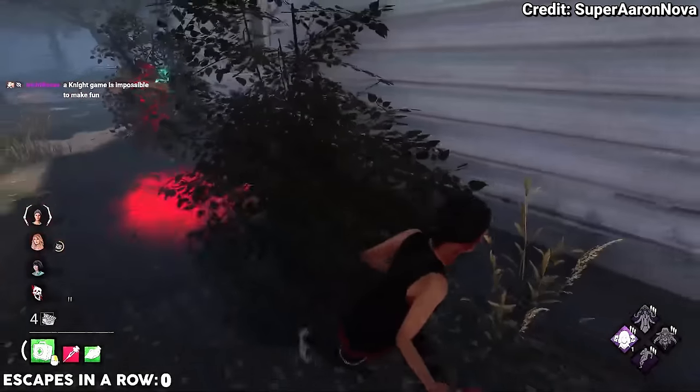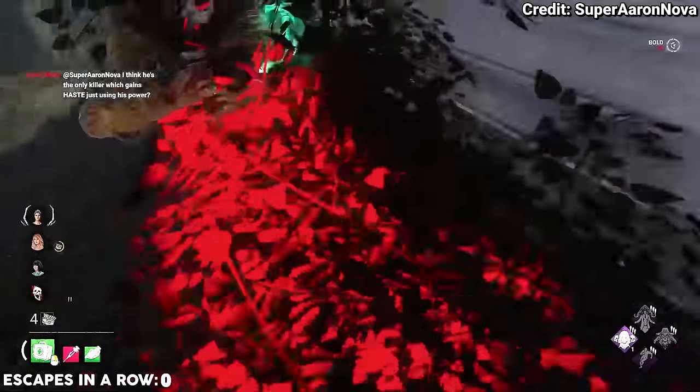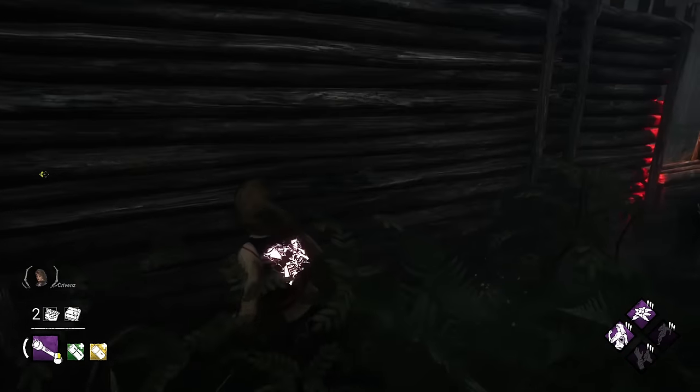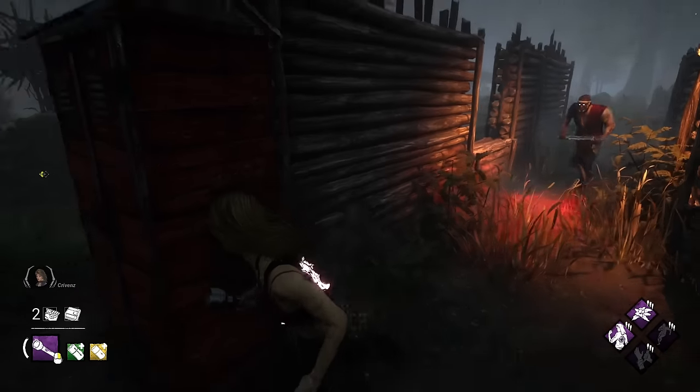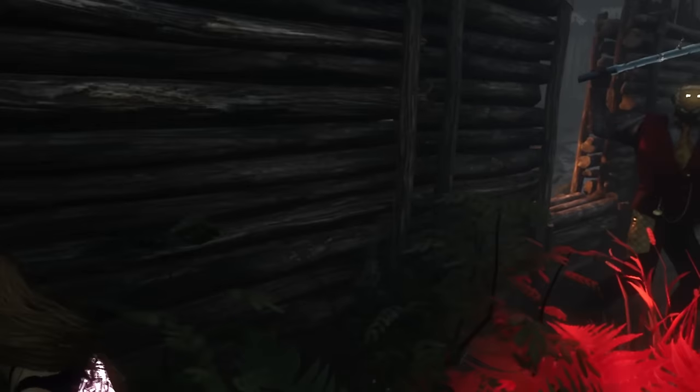Bush techs, similar to tree techs, involve you ducking into a bush when looping to lose the killer entirely — a blendette's best friend. The window fake basically makes the killer whiff because you make them think you're vaulting by going towards a window but at the final moment you choose not to vault and continue instead, making them swing for the window and hit absolute air.